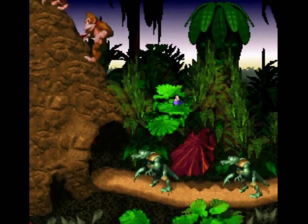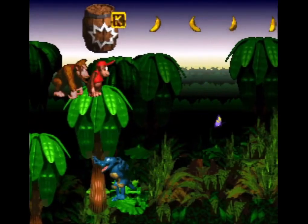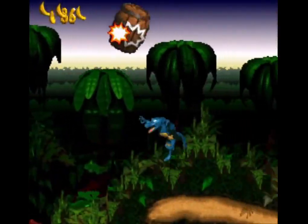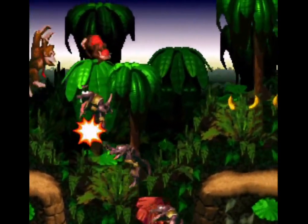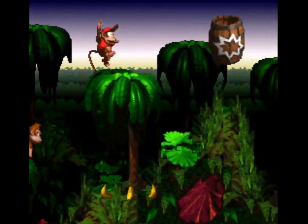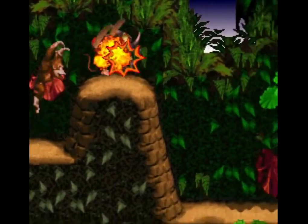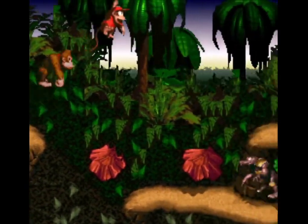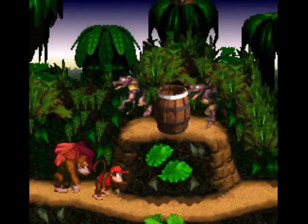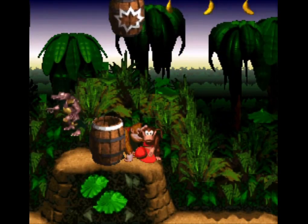There is an easier way through this stage if you want to avoid the barrel cannons altogether. At the start, climb the hill and enter the barrel — it'll shoot you a third of the way across the level. When you land, stomp on these Kremlings at the height of their jump to find a second barrel. Cross these hills and use the jumping Kremlings to boost yourself into a distant transport barrel on your left. With a little bit of effort, you can beat the stage in mere seconds.